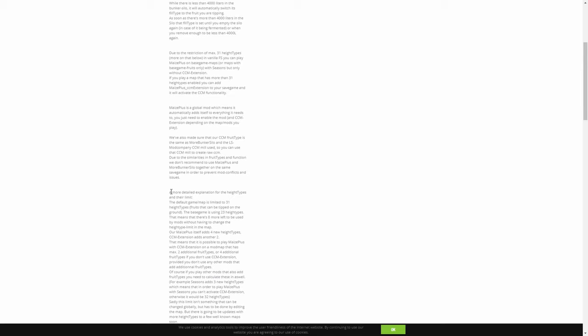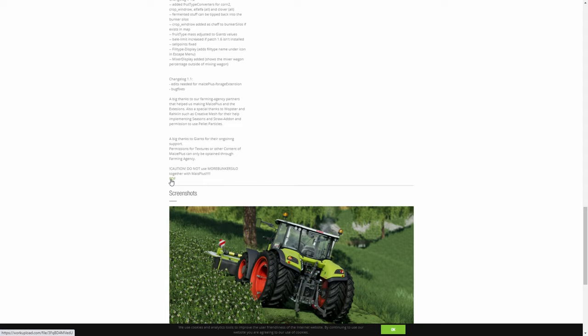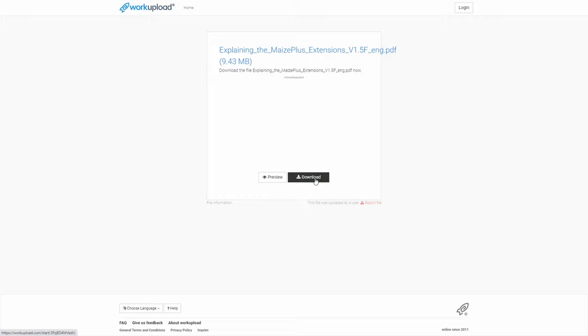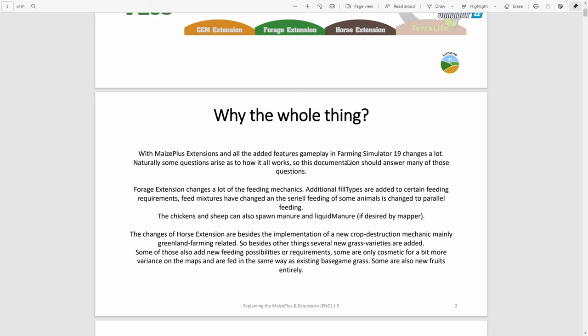Watch the manual or read the manual. To read the manual, go to the Giants website, go to the Maize Plus page for the mod, scroll down all the way to the bottom and you will see a link for a PDF. Click on it, download it, and read it — it helps. This is the document you'll have just downloaded. So many of the questions that you see people ask about Maize Plus are covered in here.